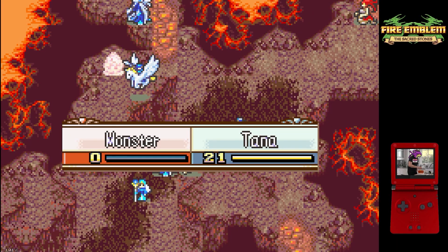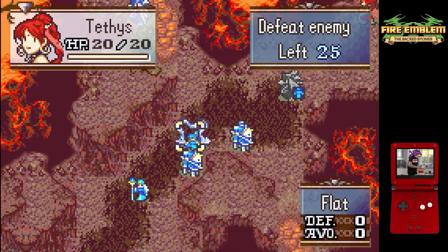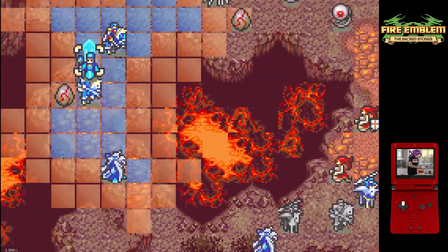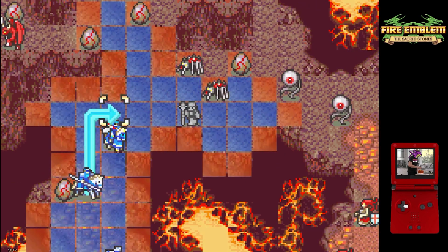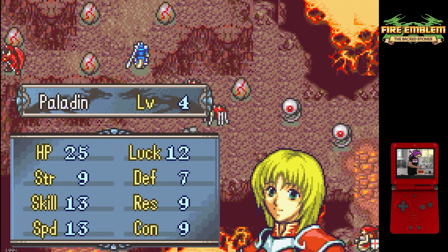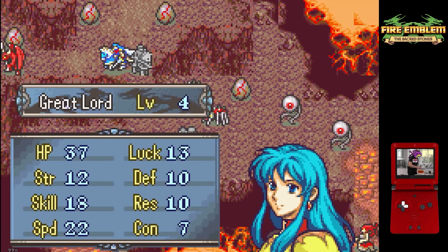Tana is actually having a meaningful contribution outside of doing rescue-drop stuff for the first time in a while — you love to see it. There definitely are some benefits to having the route map be full of eggs: pretty much any unit that can get to them can kill them in one round, and they also give a flat 50 XP to whoever kills them. This means the map serves as a pretty good spot to get any last-minute training done, whether that be getting more levels on Cormag — which is going to be very nice — or grinding up weapon XP to get Erika up to S-rank swords for the next chapter.